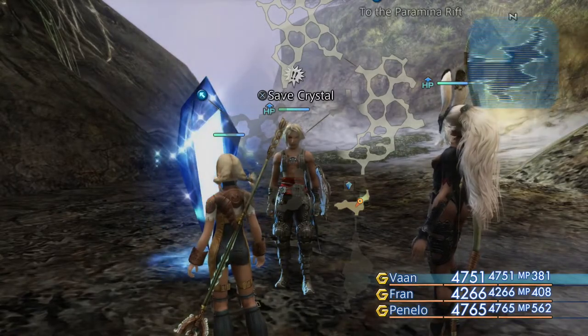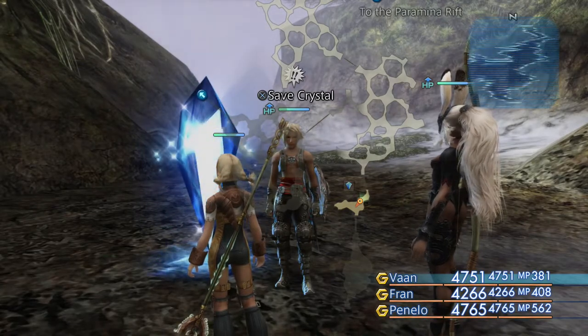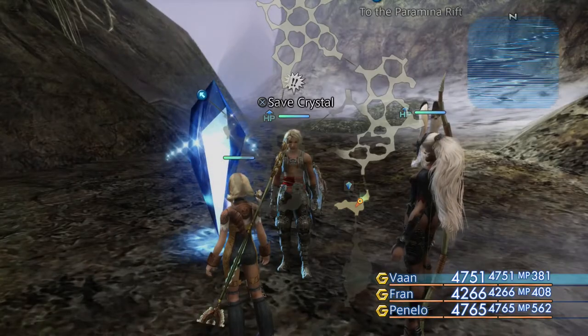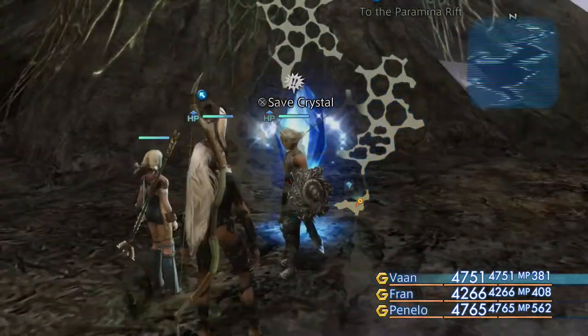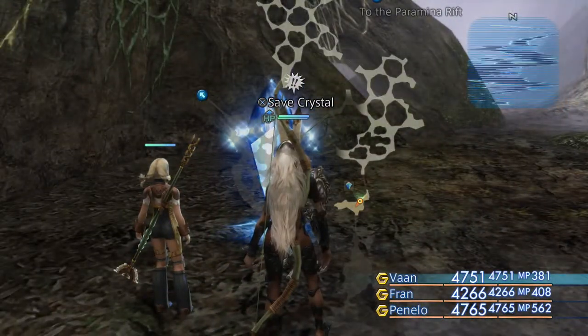Hello ladies and gentlemen, Fuzzfinger here. In today's episode of Final Fantasy XII, we're continuing on with our story walkthrough. We're going to begin by exploring the final southern section of the Feywood and then moving on to bigger things, including a puzzle that we're going to need to solve. So stay tuned and let's get on with today's show.